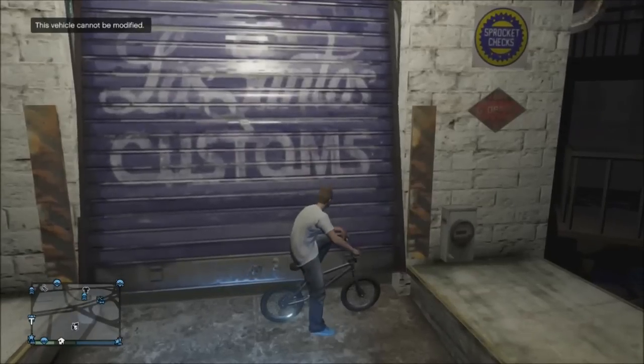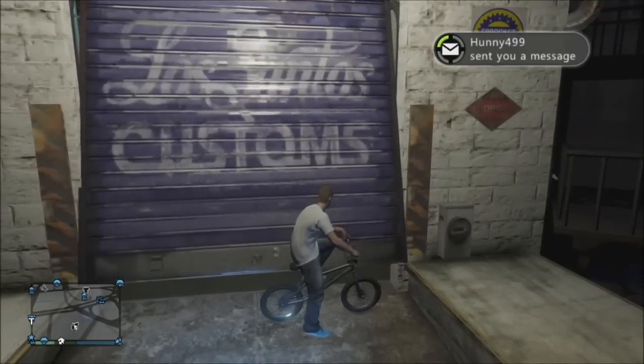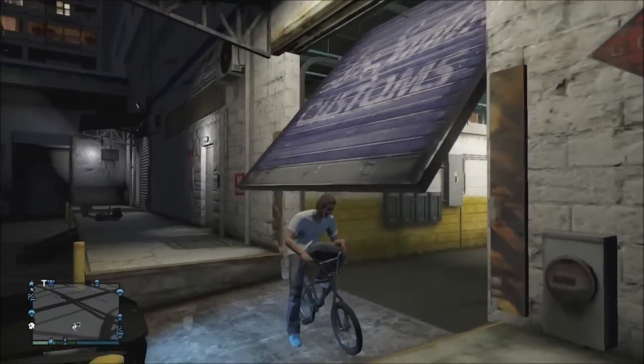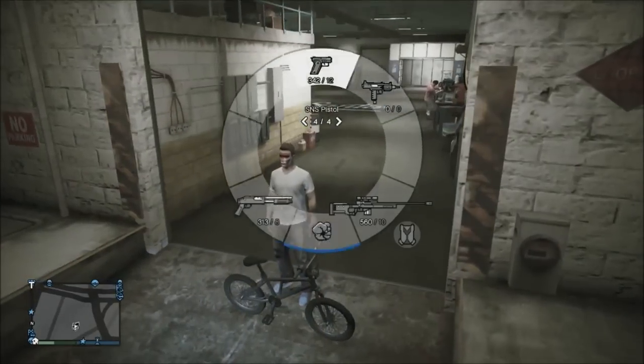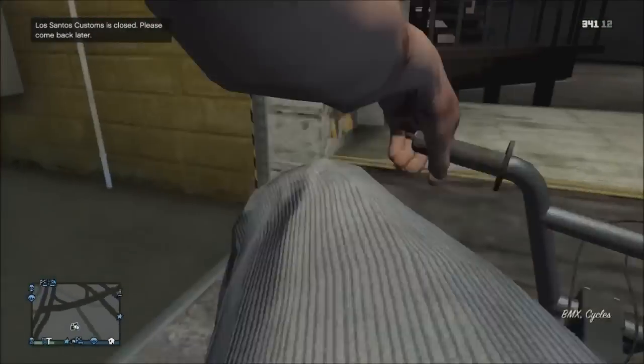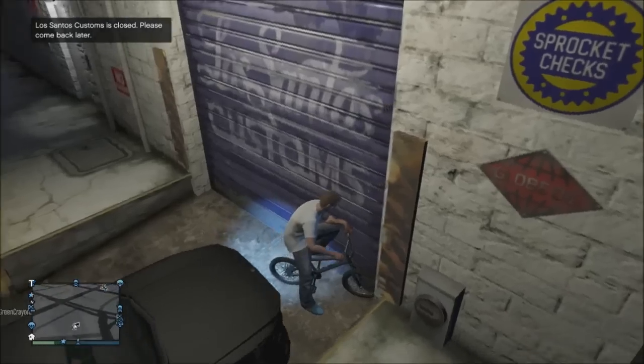First step: take it out of your garage or apartment and drive to Los Santos Customs in the city. It doesn't actually matter where — I just recommend here as it's probably the closest place to your apartment. Have your friend open the door, pull out any gun, and kill the mechanic right here — one shot in the head. Now Los Santos Customs is closed.